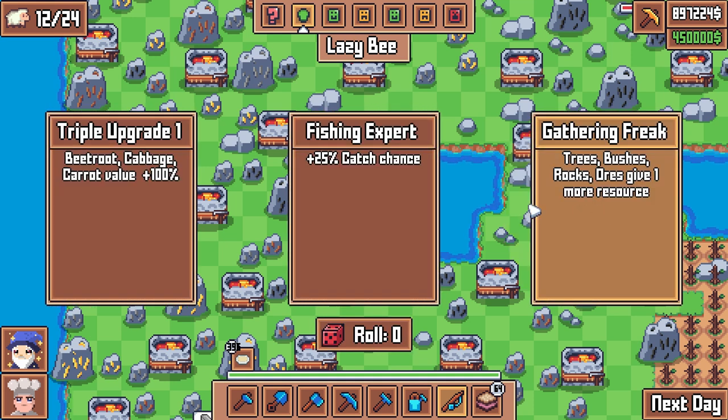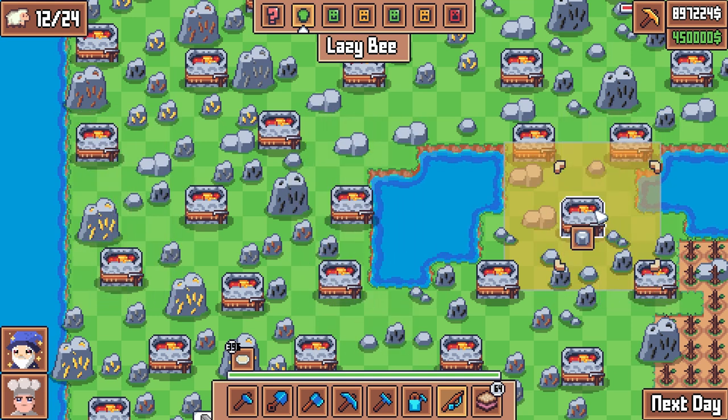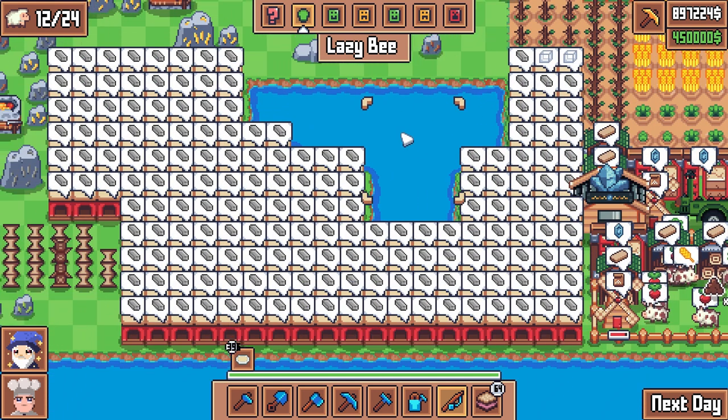Triple upgrade again: fishing expert, and then gathering freak - trees, bushes, rocks, and ores give one more resource. That's great for us, so let's go with that. Unfortunately we didn't get the ideal upgrade we were looking for, but gathering freak is nice given the volume we mine every single turn.